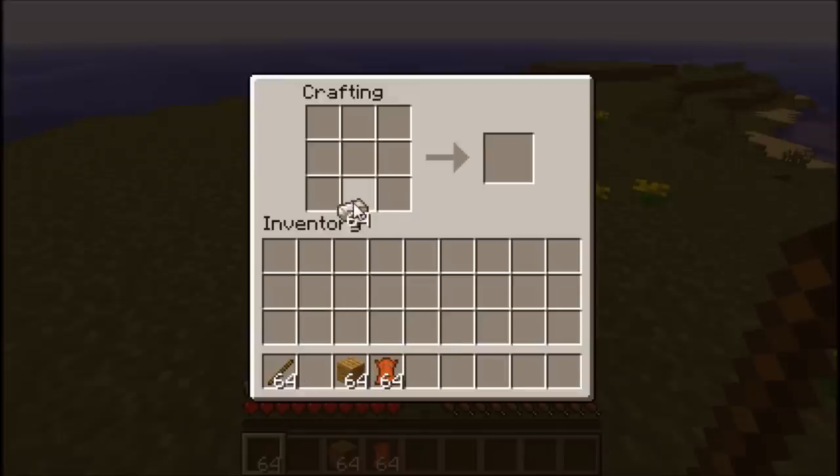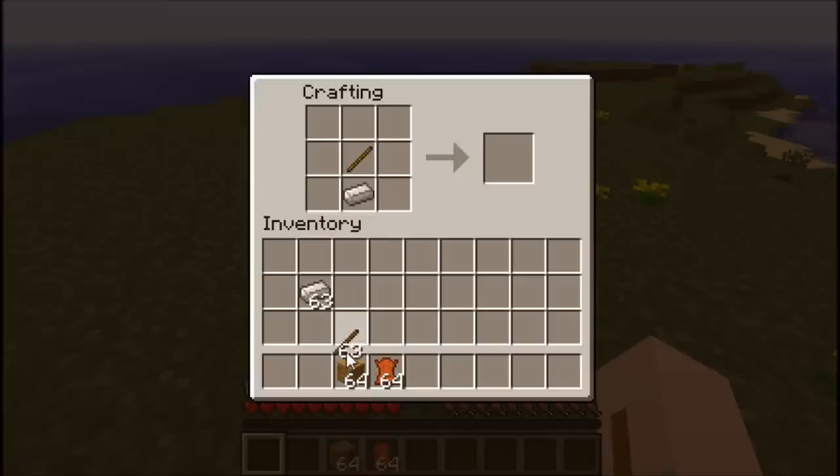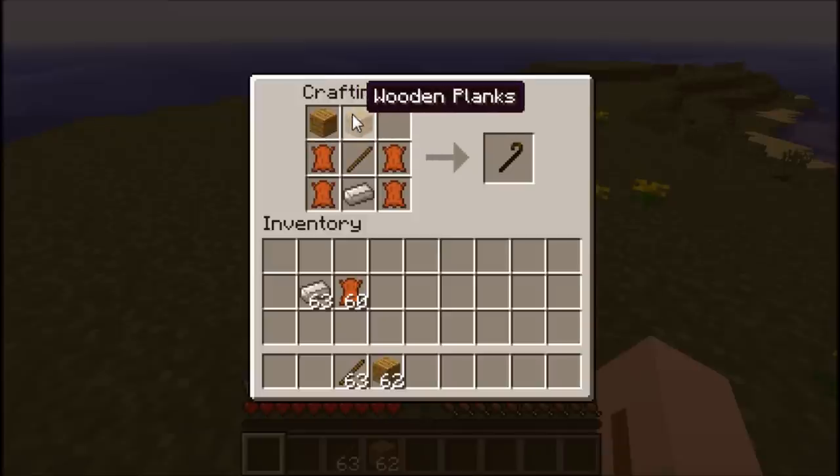Now we will take a look at crafting recipes. We will start with the cane of justice, which is made like this. You need an iron ingot, a stick, two wood planks, and four pieces of leather for your cane of justice.